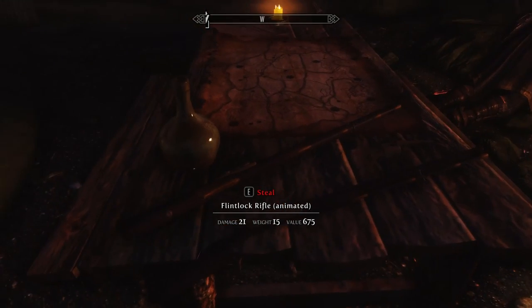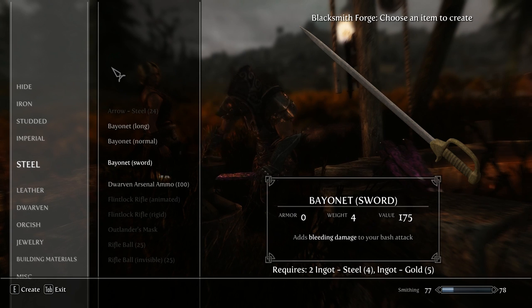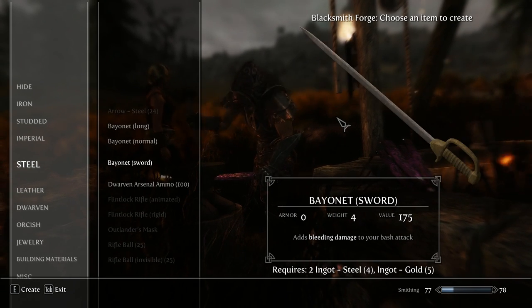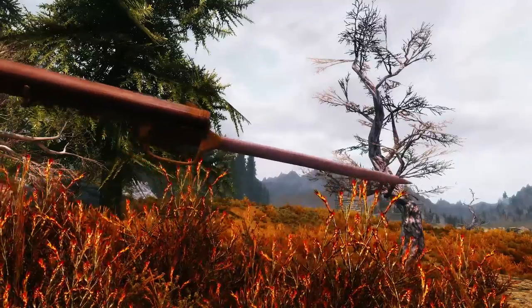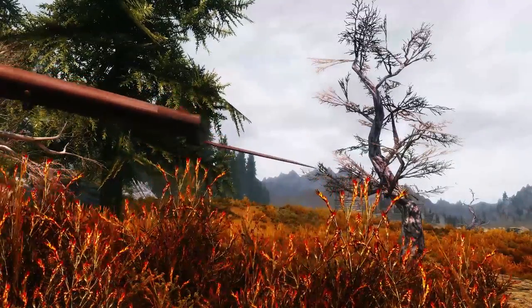You also get some pieces that you can put on the end of the rifle itself, which is the bayonet. There are actually two different models of it — one is a little bit larger, that's the only difference. And there are the rifle balls, which is the ammunition. Here are the three models for the bayonet that you can put on the end.